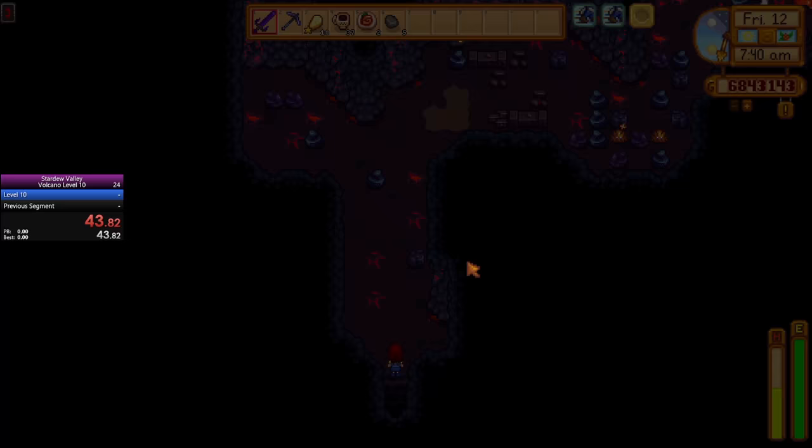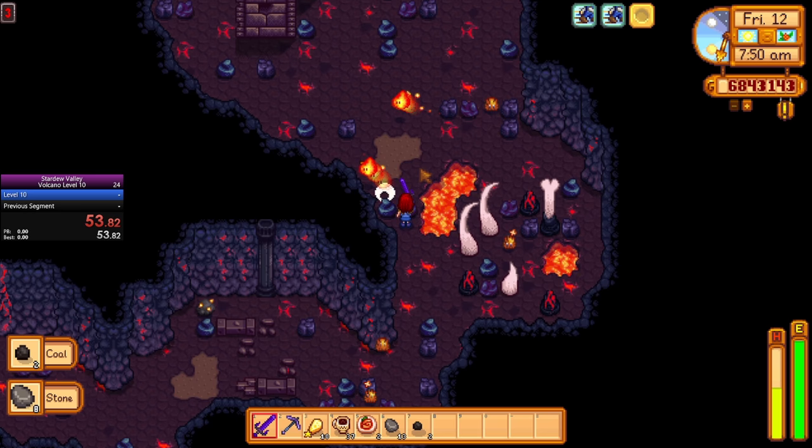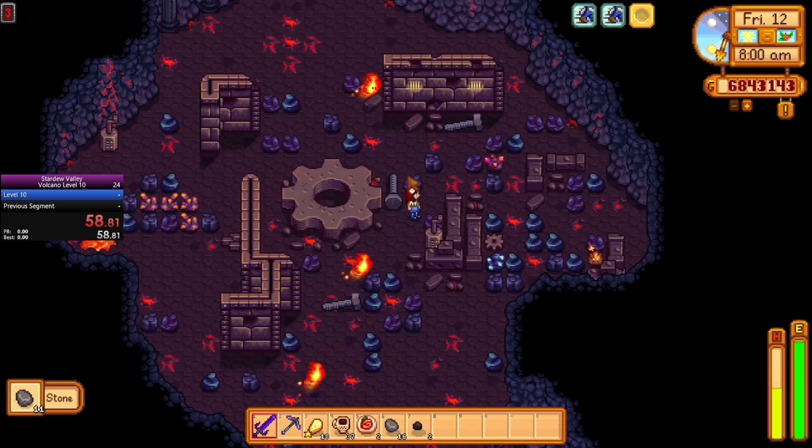Spicy eel is something that anyone who has unlocked Ginger Island should be able to obtain. Simply duplicate some rubies using the crystal area and then trade the rubies for some spicy eel at the desert trader. It's really easy and definitely worth it — you will get a speed boost and a luck boost.